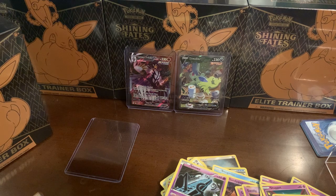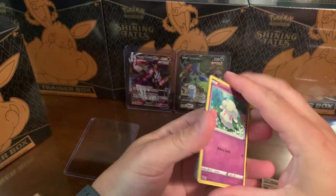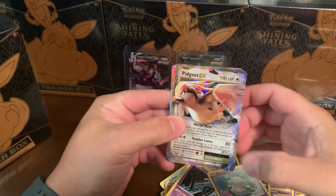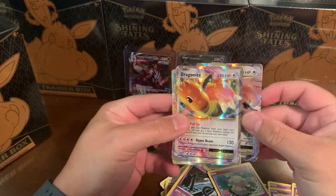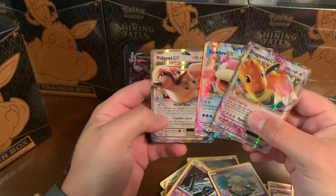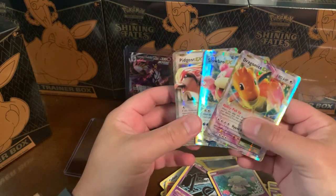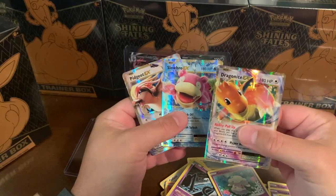And then it came with a couple of rares, so let's do this. We got a Pidgeot EX - okay, that's cool looking. Dragonite EX - okay okay! And a Slowbro EX. Not bad. I mean, it's a mystery cube like I said, so I didn't expect anything crazy out of them, but hey, these all look really cool.